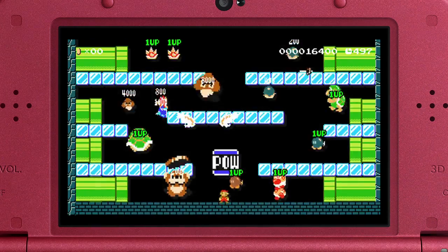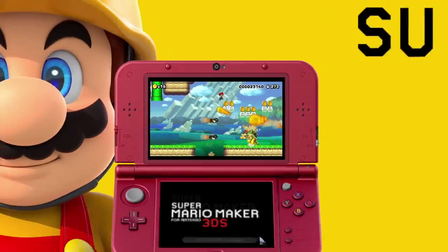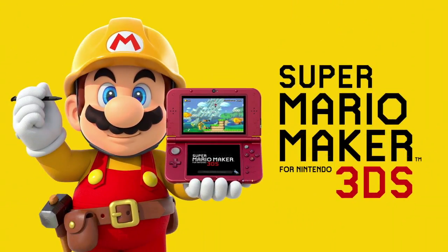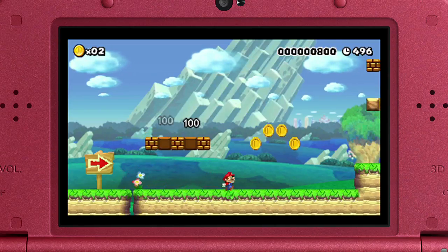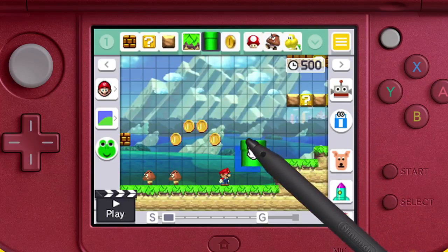The magic of the Super Mario Maker game is going handheld just in time for the holidays with Super Mario Maker for Nintendo 3DS. In this portable take on the hit Wii U game, you can play and create 2D side-scrolling Mario courses anytime, anywhere. The possibilities are pretty much endless.